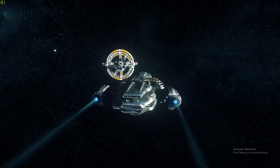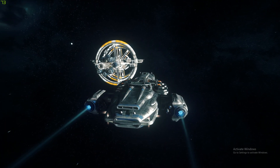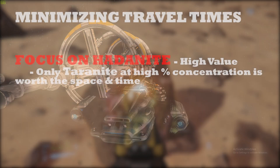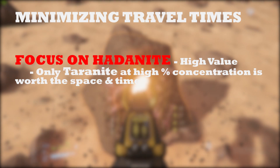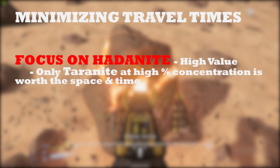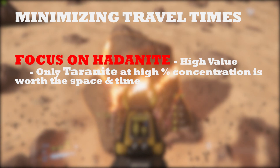The next thing to look at is ship travel times and the time it takes to sell your minerals. This is completely dead time, so you want to minimize it as much as possible. The way to do that is to put more effort into hand mining hadonite compared to using the prospector for gold or titanium. A lot of other mining guides say that mining gold and titanium over a certain percentage is okay, but with 3.7 that's not really the case anymore.